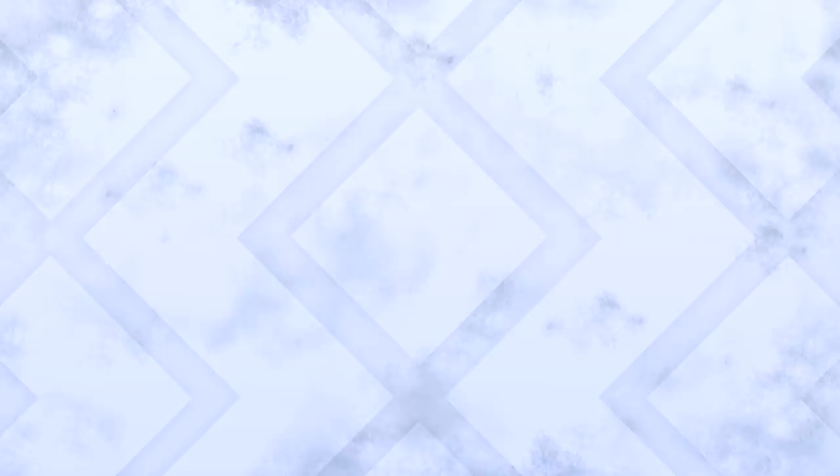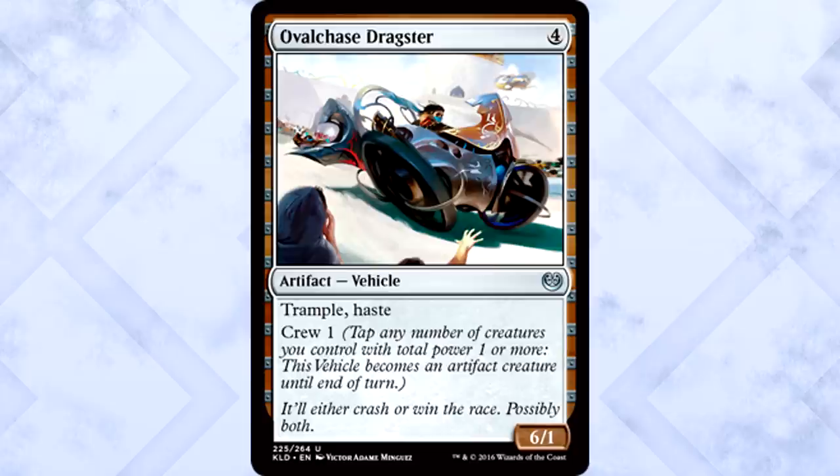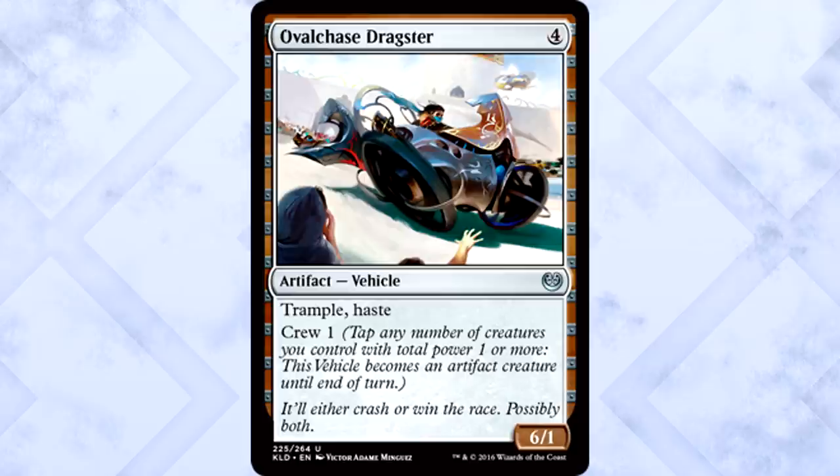Ovalchase Dragster is 4 mana for a 6/1 vehicle with trample, haste, and crew 1. So we just made a more expensive Ball Lightning, but in the form of a pod for pod racing. 4 mana for a 6/1 with trample and haste, and all you have to do is tap a creature with 1 power — seems okay to me. At worst it'll beat your opponent in the face for 6, or take something down with it while probably dealing some damage. Ball Lightning had value, this does too. Vehicles are so funny.